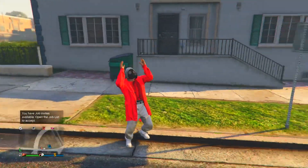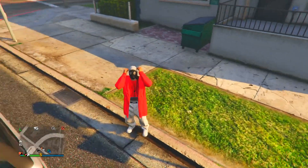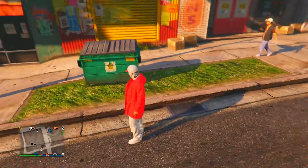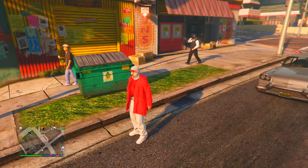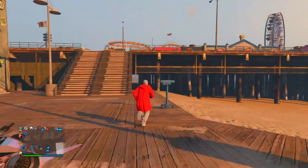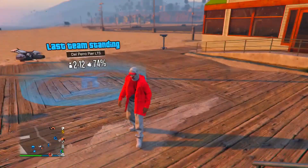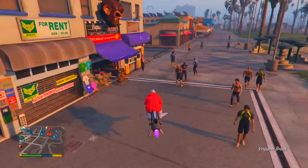Once you're back in GTA Online, you've secured the invisible torso - it looks so sick! The white and red combo looks really good. The baggy-looking thing on the head is the top part of the Heist Coverall outfit we bought earlier, which glitched on with the outfit - it looks amazing with the mask. I'm going to merge on some glasses to make it look even sicker.